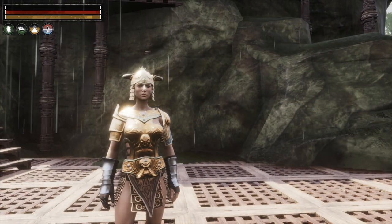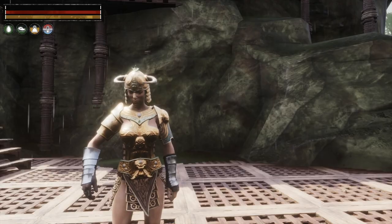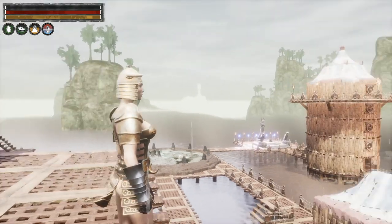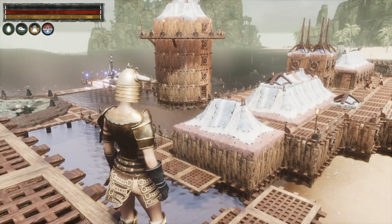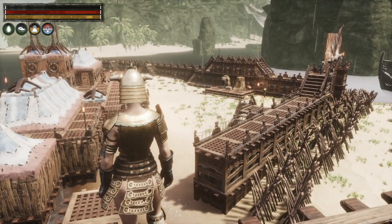Hello and welcome back to Conan Exiles. I'm over in the east today, just near Buccaneers Bay, in my eastern base which you might be familiar with if you've watched previous episodes. Here's my base - I've got a tower, a central building, and a wall along the side with a palisade.